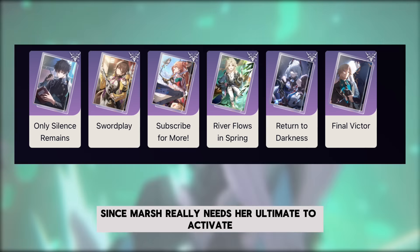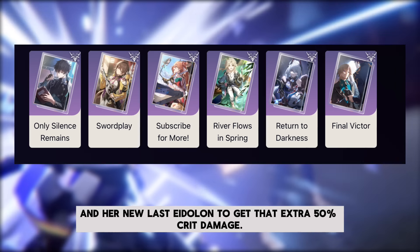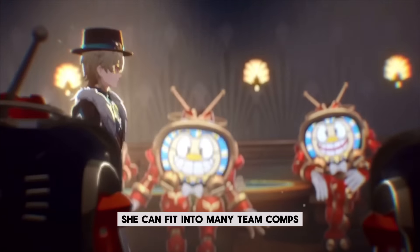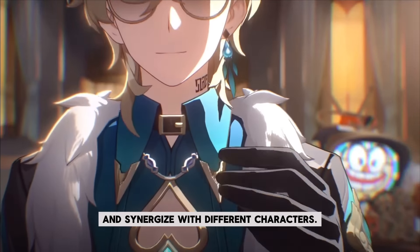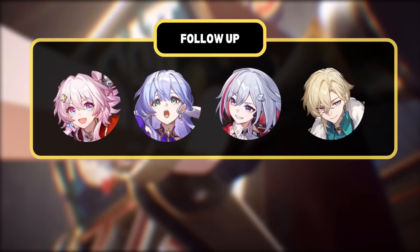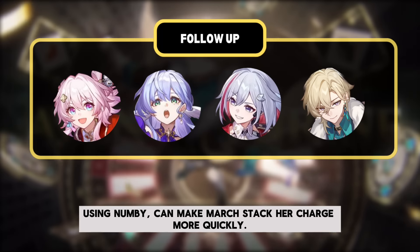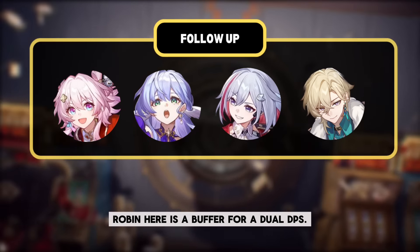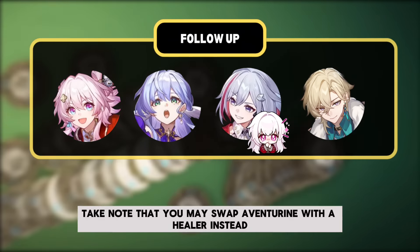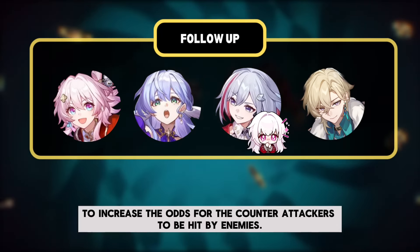Since March really needs her ultimate to activate both her three additional hits and her new E6 eidolon to get that extra 50% crit damage, March 7 is a quite flexible and versatile unit. She can fit into many team comps and synergize with different characters. A follow-up lineup is probably going to be one of her best: serving Topaz as her master, who can frequently do follow-up damage using Numby, can make March 7 stack her charge more quickly. Robin here is a buffer for dual DPS. You can swap Topaz with Clara or Yunli, and you may swap Aventurine with a healer to increase the odds for counter-attackers to be hit by enemies.